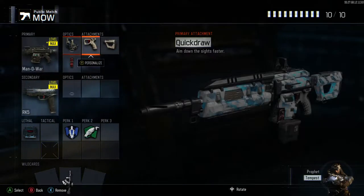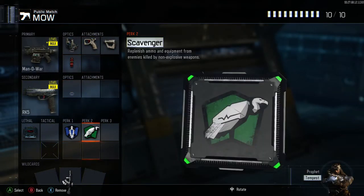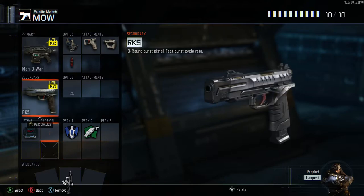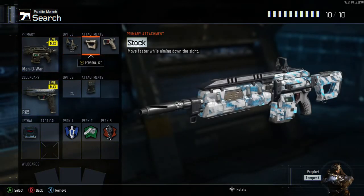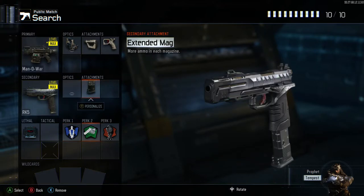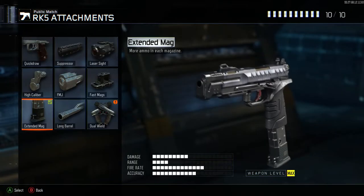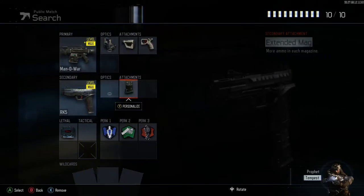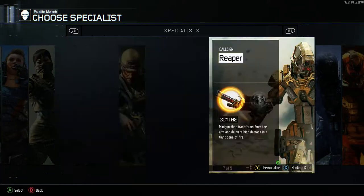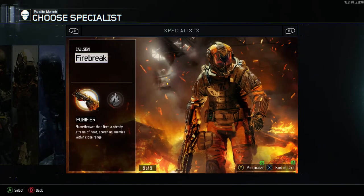My Man of War class for domination, uplink, or hardpoint uses fast mags. I took off fast hands since you should be aiming down sights at your target anyway with a hit marker in the sky. For Search and Destroy it's quick draw, stock, and reflex with the RK5, C4, dead silence, fast hands, scavenger, and afterburner — with one slot left I'll use either extended mags or long barrel on the RK5.